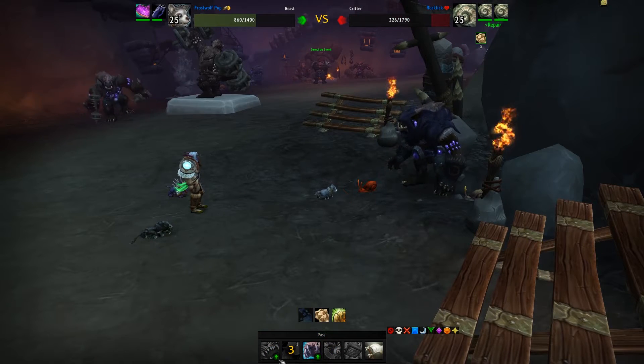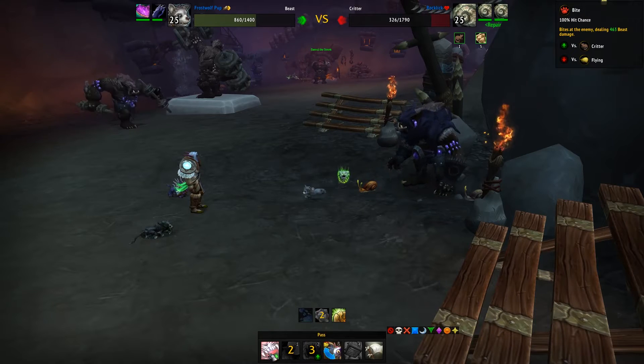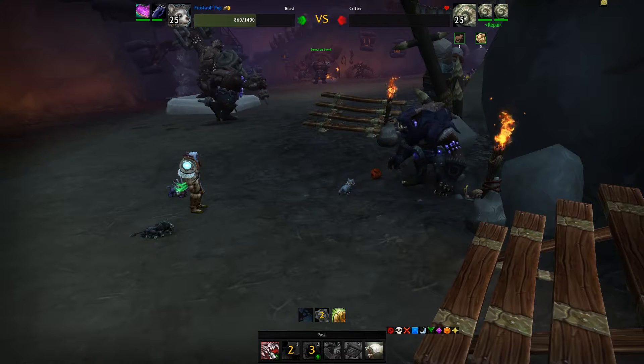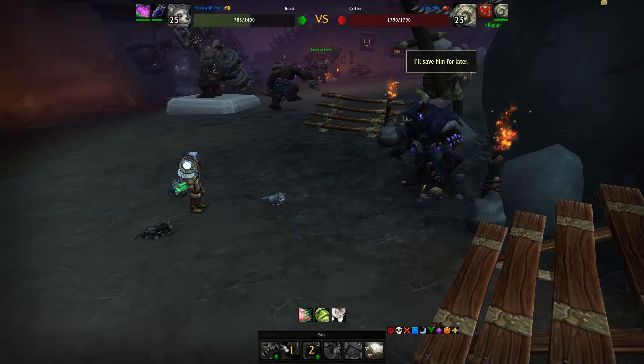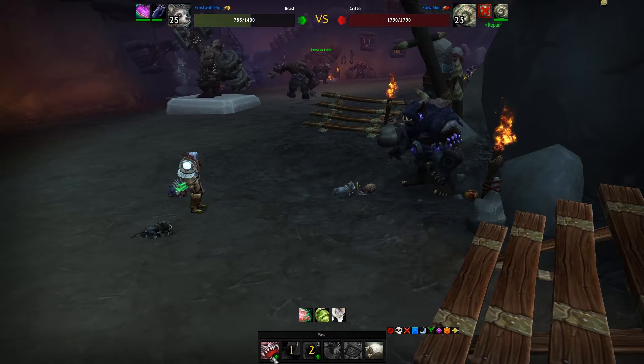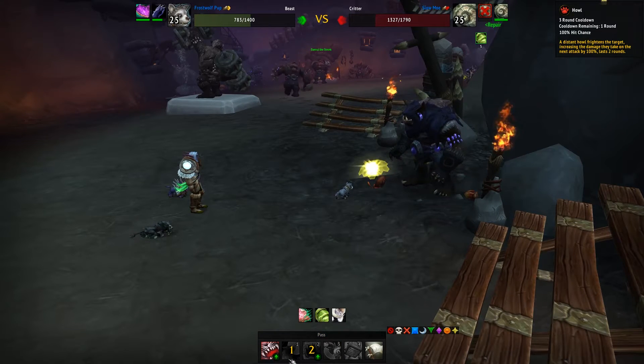We use Maul and it almost dies. Then we use Bite and once Bite's done, it dies. Once that's done, we're just going to use Bite again and then continue with Howl — pretty much repeating that step until the Frostwolf Pup dies.